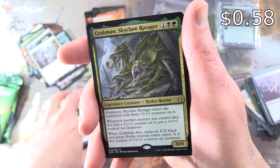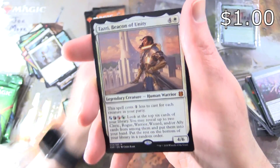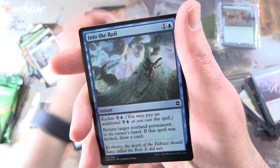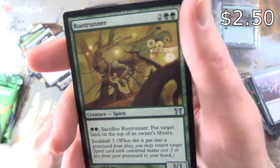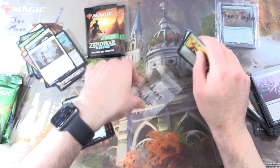The first rare here — Grackmore Skyclave Ravager, Legendary Creature Hydro Horror. And a Mythic — Tazri, Beacon of Unity — very nice indeed. And a foil Into the Royal, and Root Runner from the list, from the Kamigawa block. Let's scoop them up for Bermedian. Enjoy.